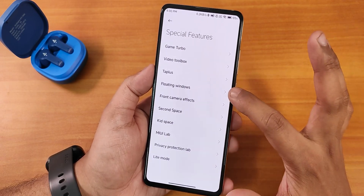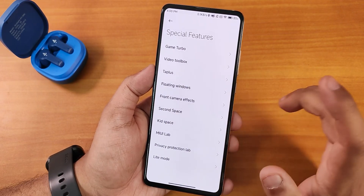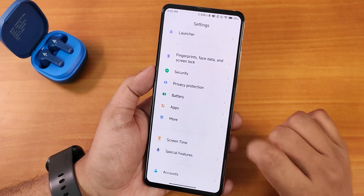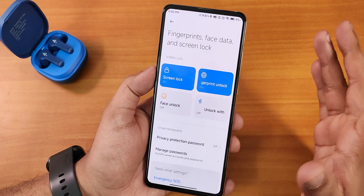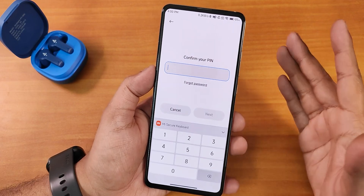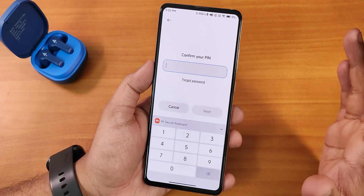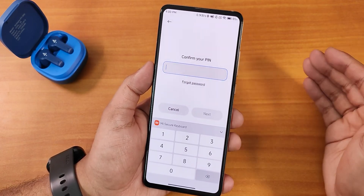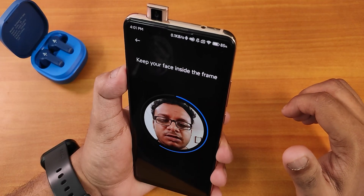For special features we still have Gaming Turbo, video toolbox, Tap Plus, floating window effects, front camera effects, second space, kid space, MIUI Lab, and light mode. Inside fingerprint we have screen lock, fingerprint unlock, and face unlock setup. For the keyboard — whenever you enter a password it switches to the Mi Secure Keyboard, even if you're using Gboard.